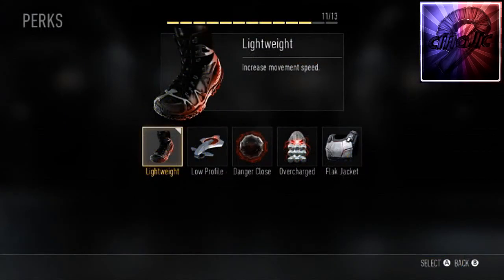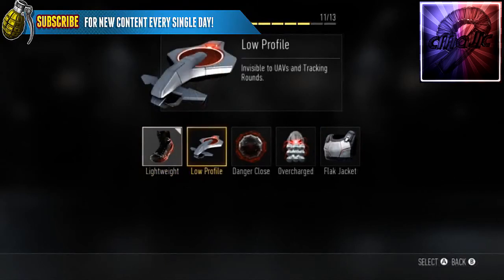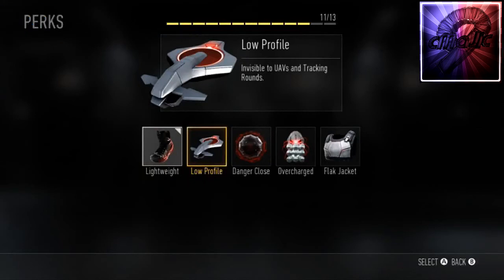Kicking it off with Lightweight — we've seen this perk in every Call of Duty since Black Ops 1. It increases your movement speed and no falling damage. This one just increases movement speed, but we've seen in other Call of Duties — like Call of Duty Ghosts — where it also means you don't get hurt from falling.